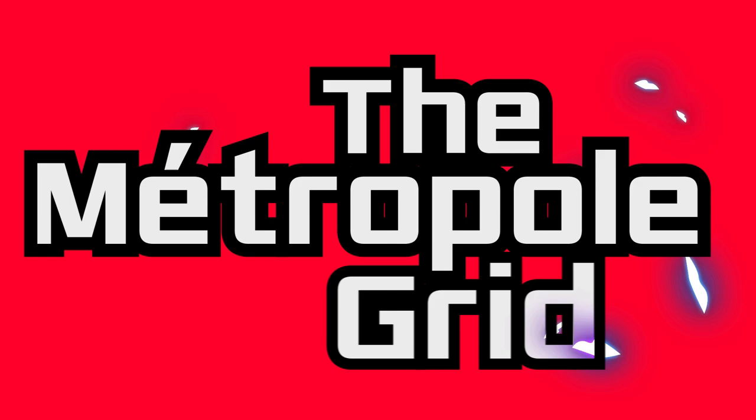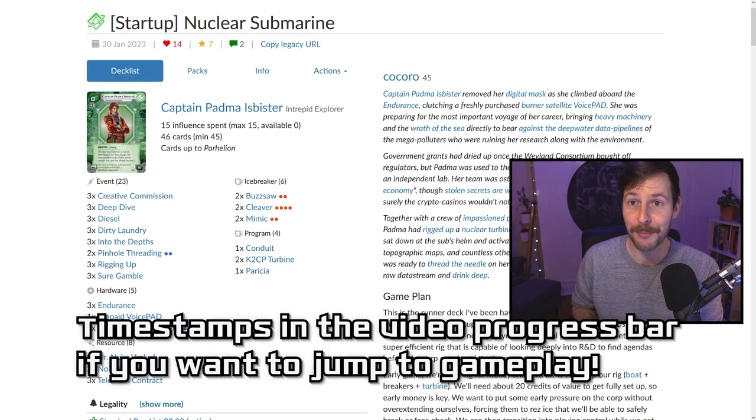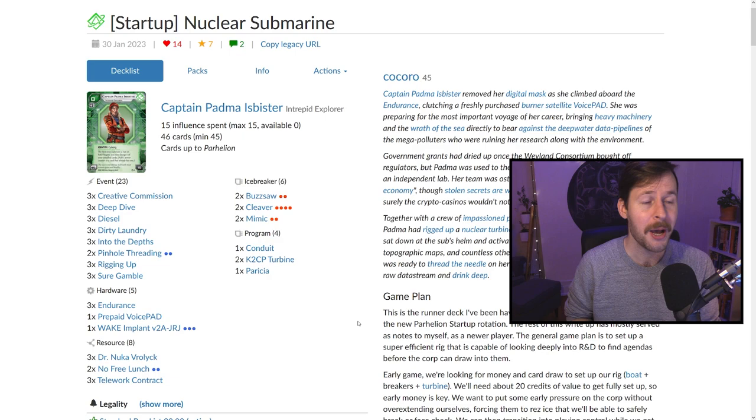Hey, welcome back to the Metfall Grid. My name is Andre. Thanks so much for tuning in. Today we have a new deck dive in the startup format. We have a Captain Padma list called Nuclear Submarine. This is not my deck list — it was written up and posted about two weeks ago by Kokoro, a patron of the channel. This is quite a great fundamental Netrunner deck that teaches really good fundamentals, and I'm actually quite a big fan of it.